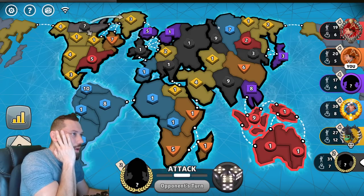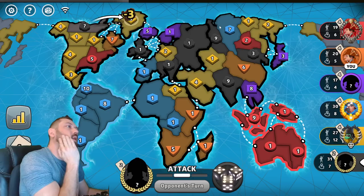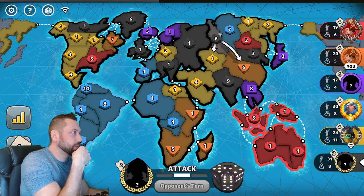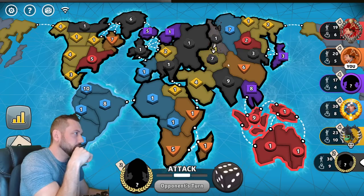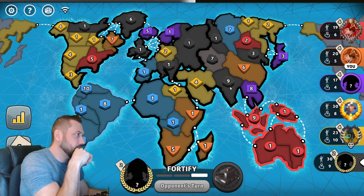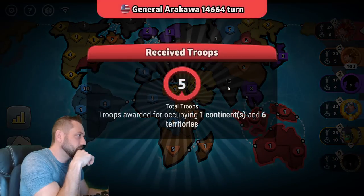It might be wise to move the six out of black's way so black can consolidate — maybe he moves through his ones and sits with a big stack in India or Ural. He adds two. North America gets a card — Greenland. He does consolidate in India.